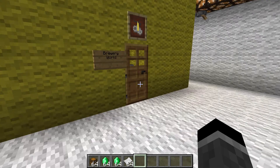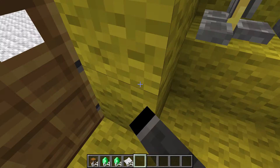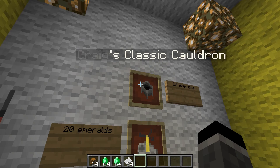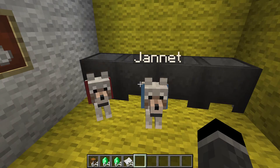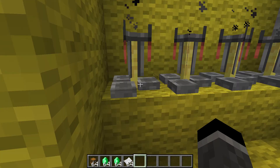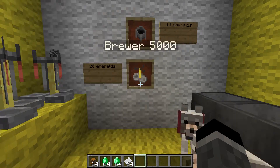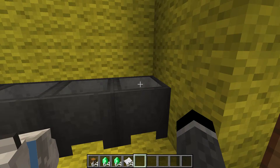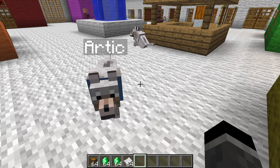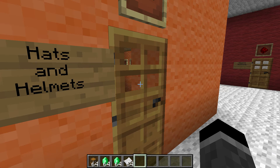So brew some potions. Ooh, 20 emeralds for a Brewer 5000, Craig's Classic Cauldron for 10 emeralds. Oh, we have some brewers in here. I could test out the Brewer 5000, but I already have about three of these, and I have a Craig's Classic Cauldron. Artic, I'm not finding some good stuff to buy here, but I might.